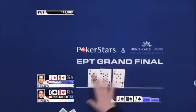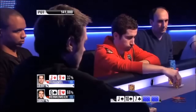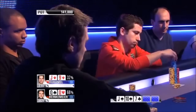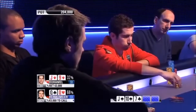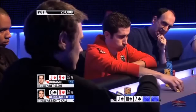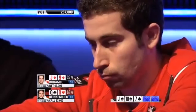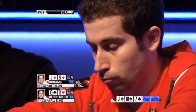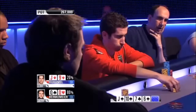Heads up to the flop. 141,000 in the middle. A jack-high flop. Jonathan makes top pair — he's in real trouble here. The Death Star is fully operational. He continues for 63,000. Tobias obviously not going anywhere. He calls. You might wonder why he just called — these guys are super deep, and if you get raised on this flop, you probably puke up the $75 club sandwich you just had for lunch.